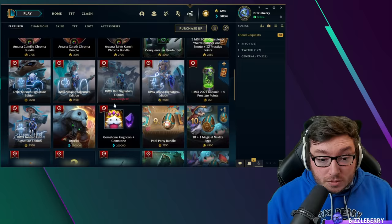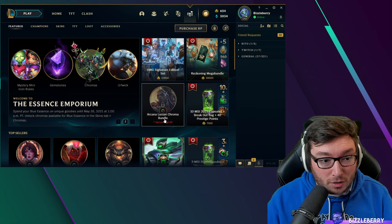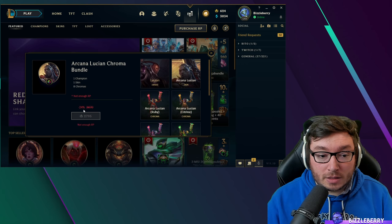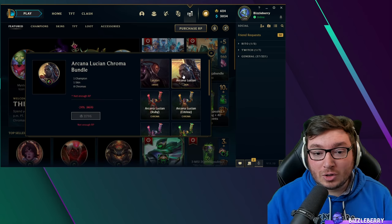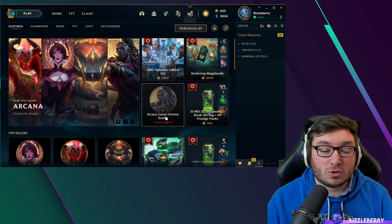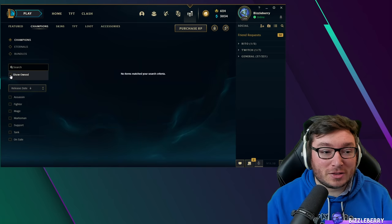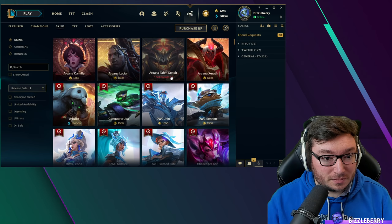Event bundles are the best thing you can do with your Riot Points. I would avoid chroma bundles unless money is no object — for example, this Lucian bundle costs 3,670 RP, which includes chromas you don't need and adds a ridiculous amount to the price. The safest thing is: don't gamble. Find the champion you want and buy it with blue essence, then find a skin you want and buy it individually with Riot Points.